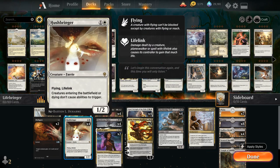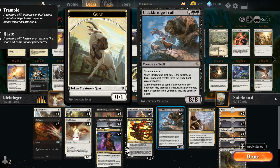The way the combo works is pretty simple. Hushbringer is a 2-mana 1/2 Flying Lifelinker that says creatures entering the battlefield or dying don't cause abilities to trigger. Already just a reasonable card in the deck since we have a lot of lifegain synergies, so the 1/2 Flying Lifelink body is still totally serviceable. The big combo is with the Troll, which normally has a pretty big drawback when it enters the battlefield. We have a 5-mana 8/8 with Trample and Haste, but when it enters the battlefield, the target opponent creates three 0/1 white Goat creature tokens and they can feed those tokens to the Troll because at the beginning of combat on our turn, any opponent may sacrifice a creature. If a player does, tap the Troll — we gain 3 and draw a card.